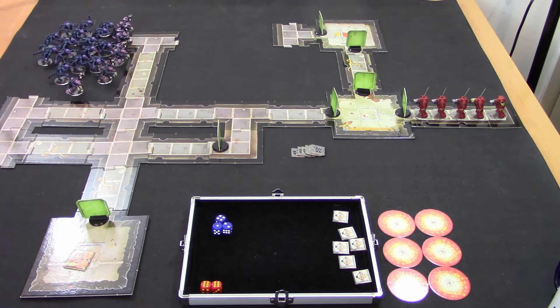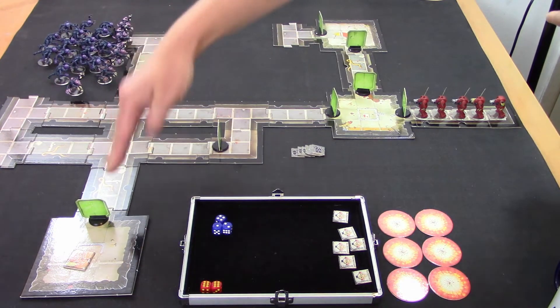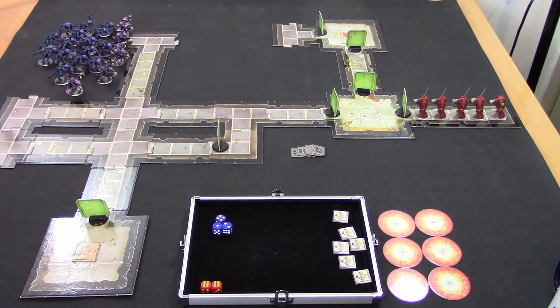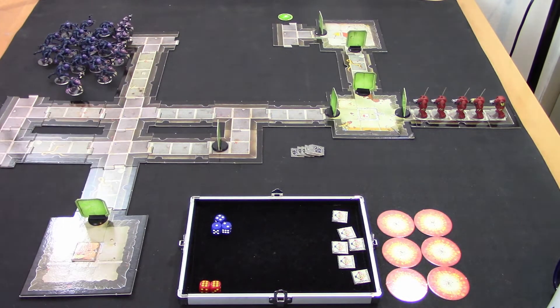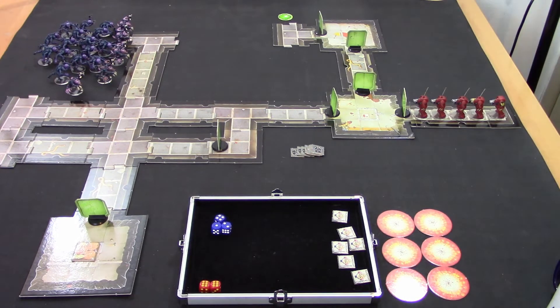There's a flamer in there — the lovely fiery flamer of doom. He is the mission-specific dude. In terms of mission objectives, the Gene Stealers are going to start with two blip tokens, which I'm looking at secretly. The Gene Stealers come in here and here — two entry points over here and two entry points over here, six entry points total. I get two blips to start and one a turn after. We're going to put one blip there and one blip there. I'm allowed to lurk, so I'm going to lurk here.